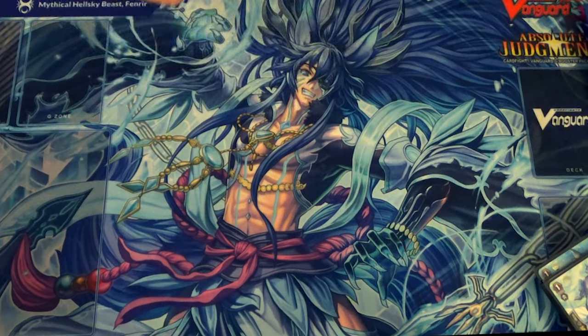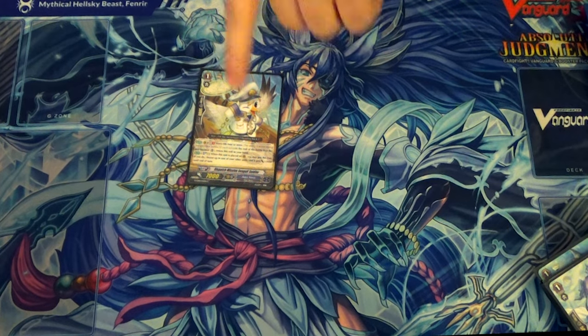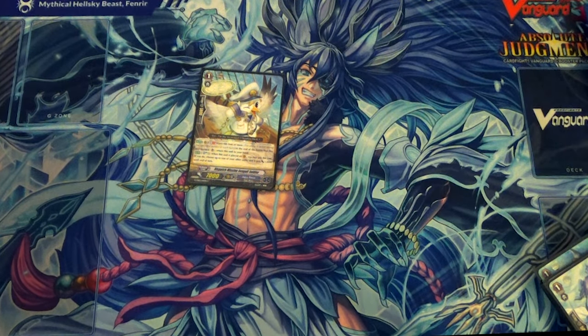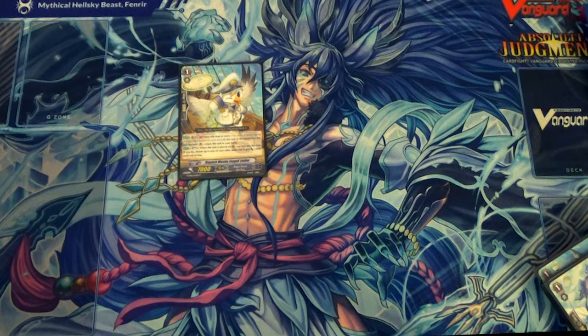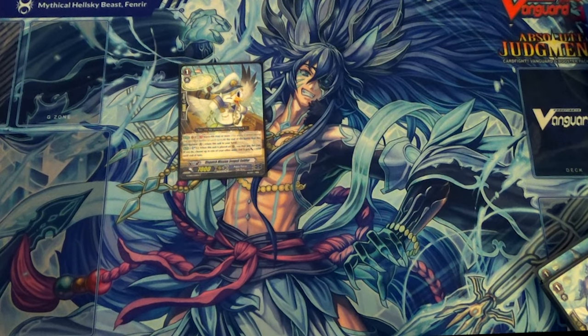One copy of Dispatch Mission Seagull Soldier. When he's placed on Rear Guard, you can Soul Blast one, choose a unit, and give it plus 3k. This allows you to clear out your soul so you can put PGs in drop or whatever. We don't use Soul that much, so it's not a big deal. His other skill is wave 4th time or more, GB1 — at the end of the battle that he boosted, he bounces to your hand. So it gets around control. It's also one of the things that can fix numbers, like make Tidal Assault at 12k so he can hit Vanguard and then re-stand and boost. Or make Saberflow Sailor at 11k.